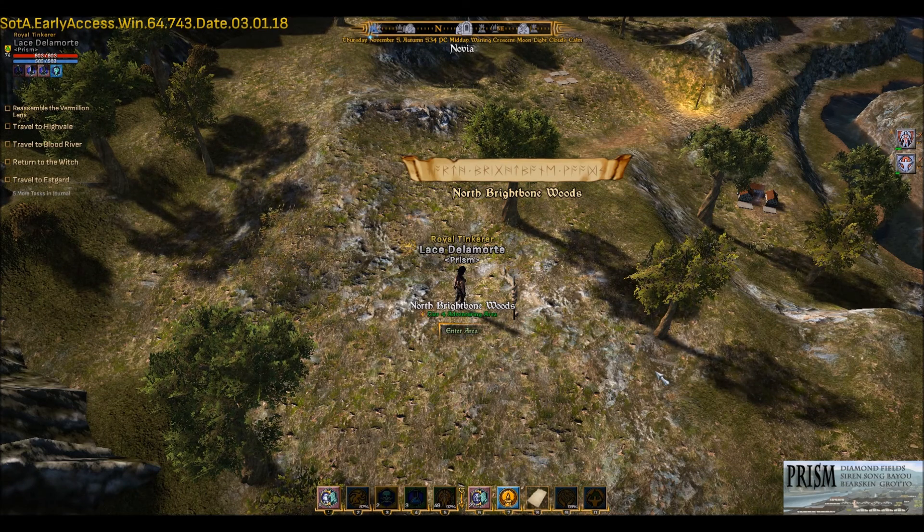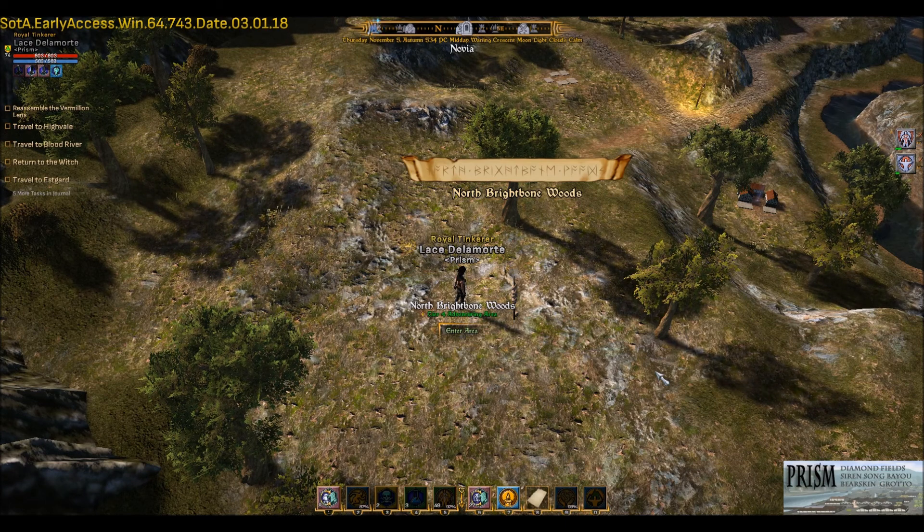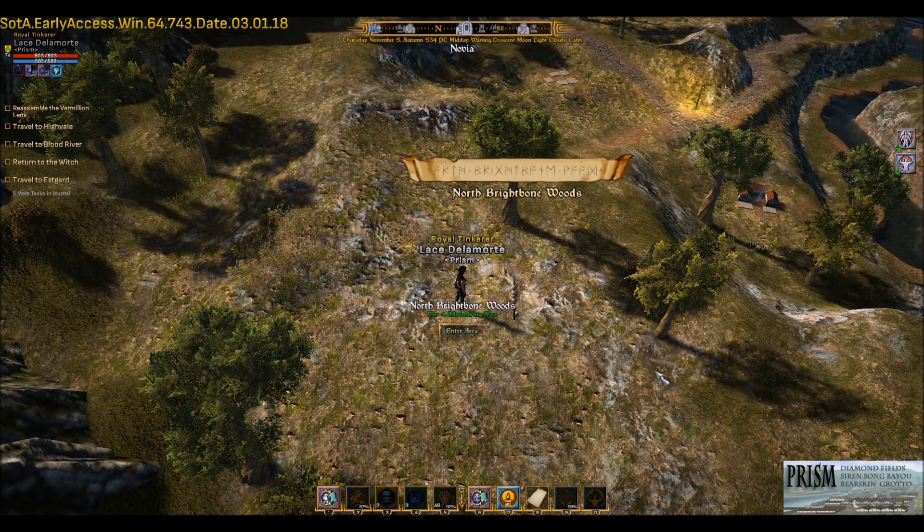There's also a section where you can do humanoid mobs and magic users — you might get a bundle or different things like that. Golden stuff obviously drops from the humanoid mobs, and then there's a section where you can do animals to get hides and stuff. So no matter what you're trying to get, North Brightbone Woods has some of everything. You can run different circuits because of the way the zone is designed. There's even mining here. It's a T4 zone — you can probably do it as a low T3.